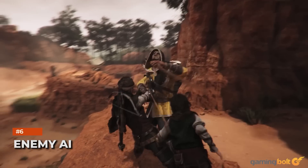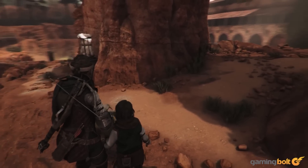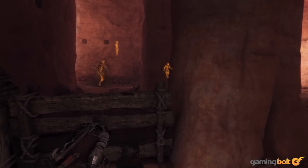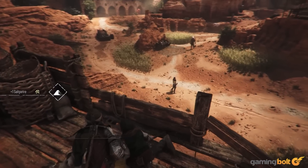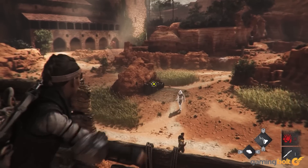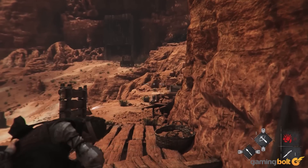Given all the improvements A Plague Tale Requiem is making in the stealth department, enemy AI is also getting some upgrades. Foes will now be much more methodical in their efforts to seek you out, especially if they've already spotted you before, and they're also going to be much more communicative with each other. Asobo Studio has confirmed that enemies will adapt to Amicia's tactics, which means players will have to keep mixing things up and avoid relying on the same few tactics.